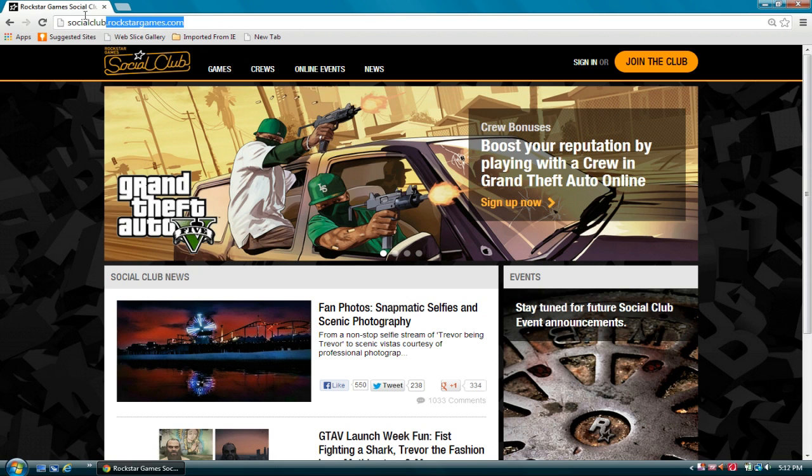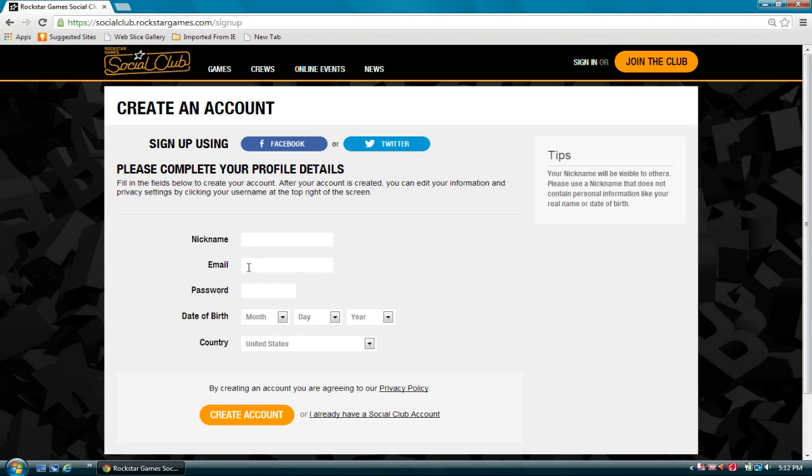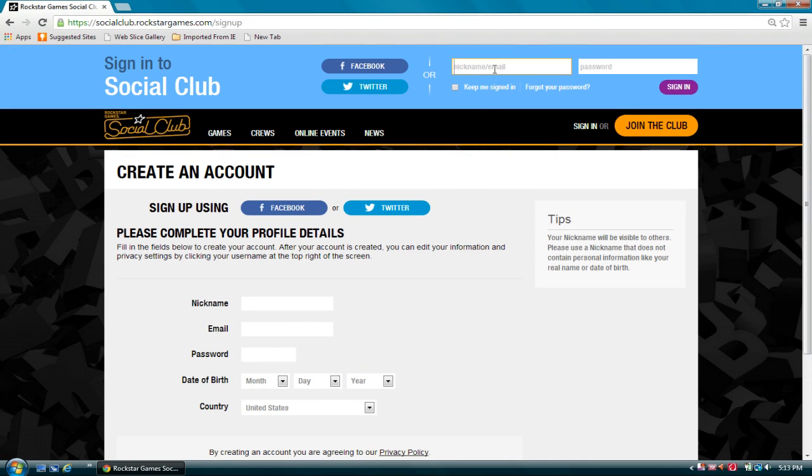First off you want to go to socialclub.rockstargames.com and you're going to have to join the club by signing up. It's pretty straightforward — sign in, put in a nickname, email, password. You can either sign in with Facebook or Twitter also, but I already have an account so I'll sign in quickly.